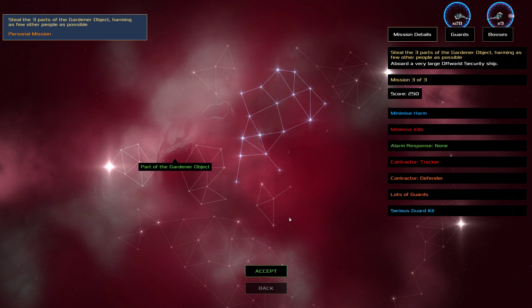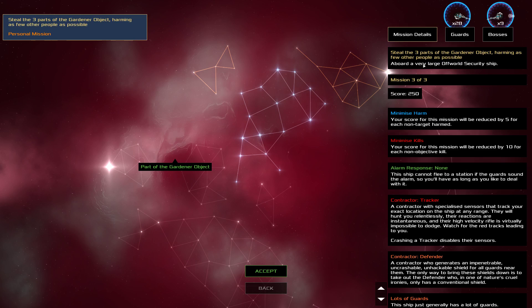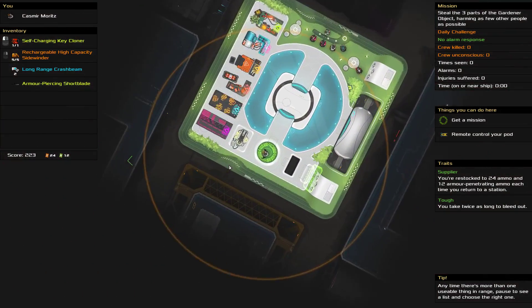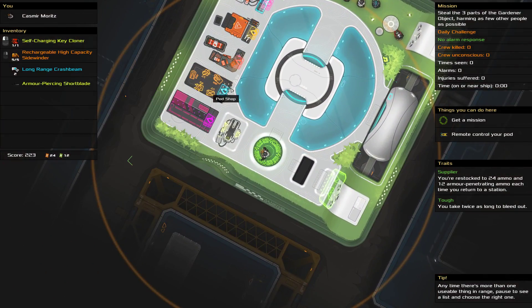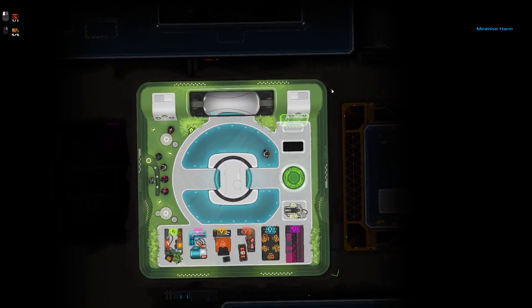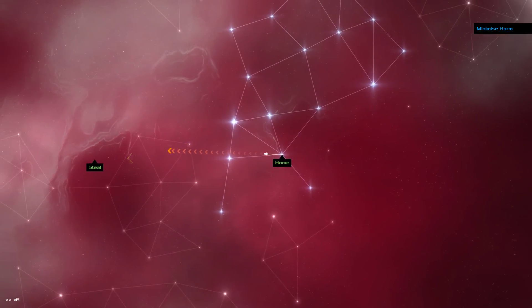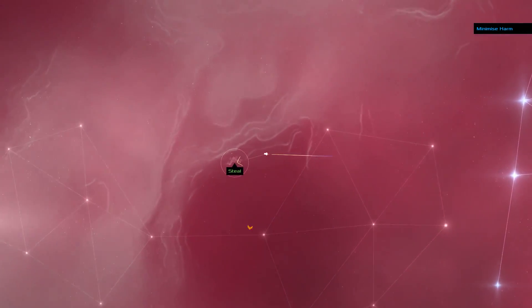I can crash the Tracker — I've only used one of my crash beam charges. Usually the way you deal with them is crash them and then get the jump on them, because once their sensors are down they don't know where you are. But I'm supposed to not hurt anybody, so teleporting past him is going to be great, because he has to take the long route in any twisty corridors. I couldn't take these guards down without a Defender anyway, so I don't care that they're defended. The challenge is actually just the size — it's a very large off-world ship. I've only got five Sidewinder charges. I do have a key cloner, there's no alarm response, so I don't think I need to rush. I'll use one of my crash charges to take out the Tracker. I don't think I need to buy anything else.